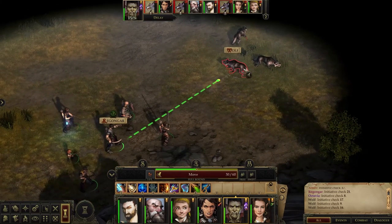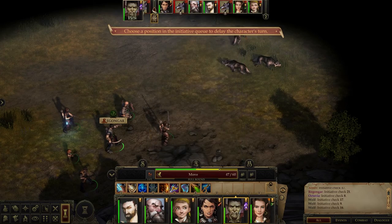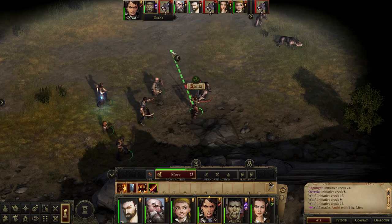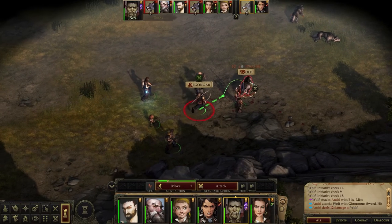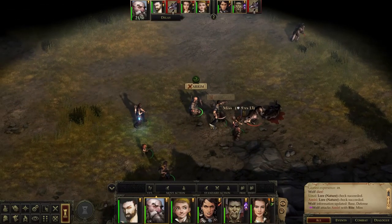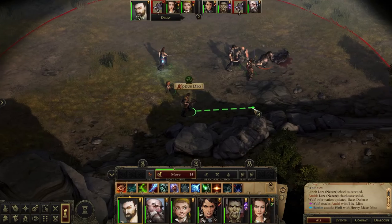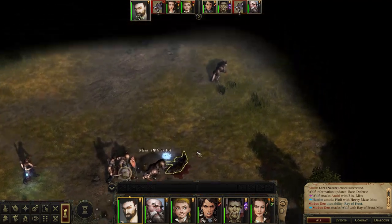So far everything here has been pretty manageable. Ragongar, why don't you wait till after that wolf moves — or after Amiri I guess. I wonder why it did that. It seemed like we were putting him in front of her. Tear them apart! He's got some damage behind his hits, sometimes. I still haven't tried Harren's summon ability. I'm anxious to see how that works. See if we can take care of these wolves without any issues.